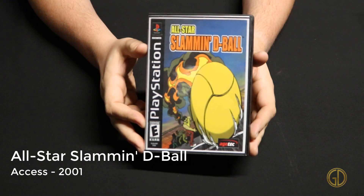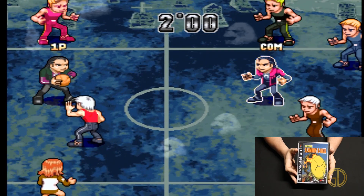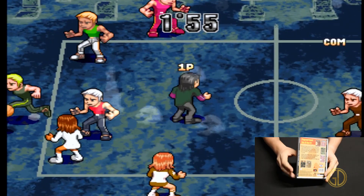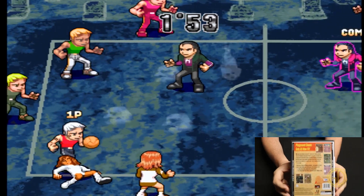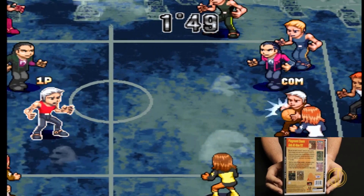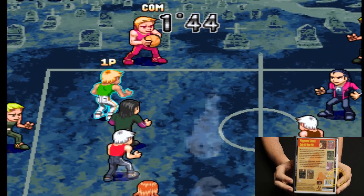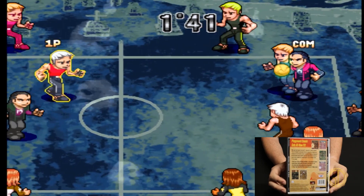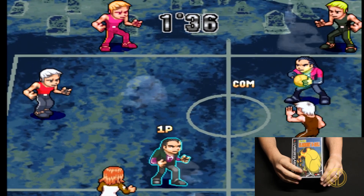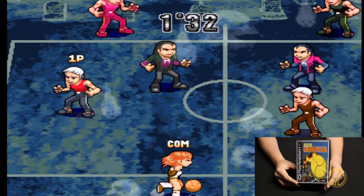All-Star Slammin' D-Ball was released by Axis in 2001, and it had a fun premise going for it, but I really did not understand the control scheme. I kind of got what you were supposed to do when passing, and obviously it's dodgeball so you're trying to take out the opposing team, but I just didn't understand how to control it so the other team wasn't catching the ball. I would definitely prefer something like Super Dodgeball — this one just didn't feel that great.